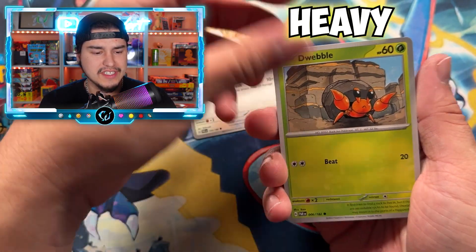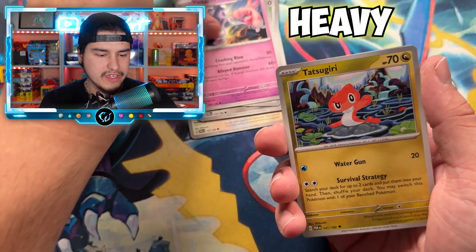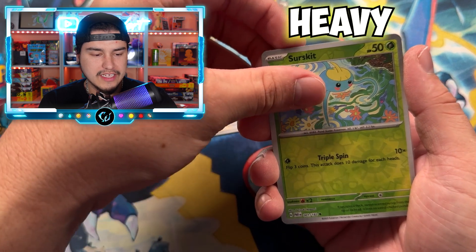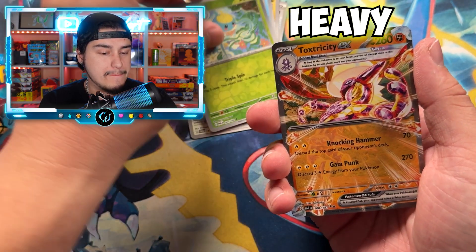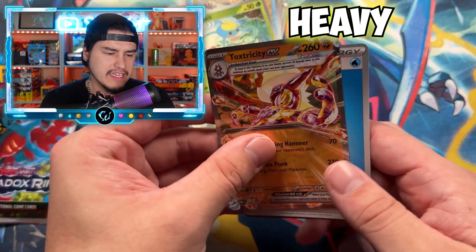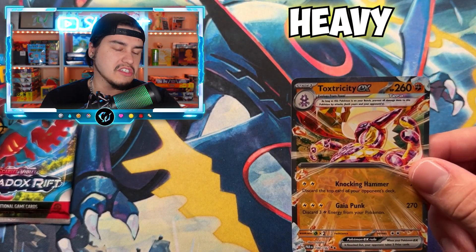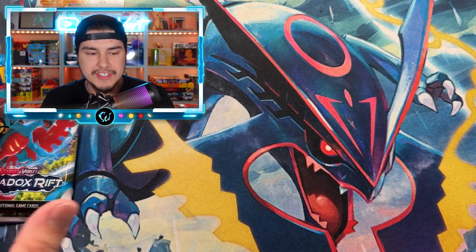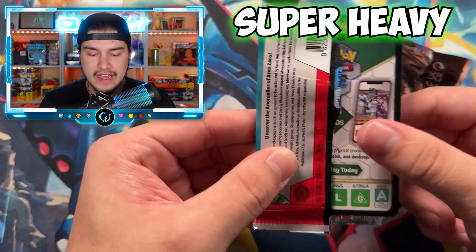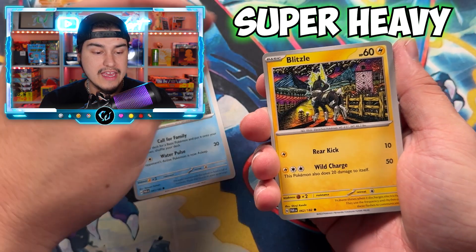We're at 22.42 — definitely taking a big step up in weight. If y'all like these weighing videos, please drop a like — it helps out a lot, and subscribe since we do this with every single set. Bang — Toxtricity EX right there! Pretty cool card. I don't want y'all to think I hate every pull — it's just the set in general that doesn't do it for me, but we do see the EX come out of that heavier pack.